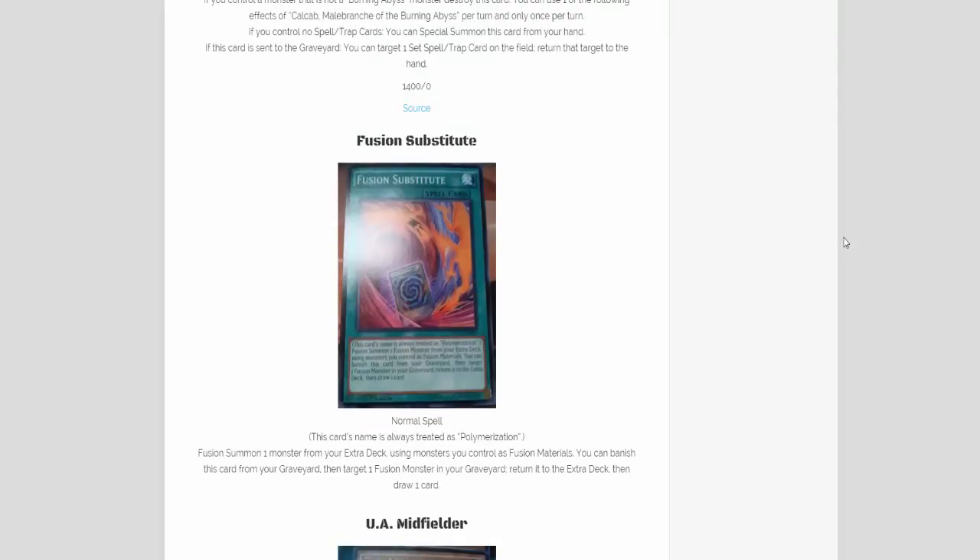We have the first one which is Fusion Substitute. It is a normal spell card and its effect is: this card's name is always treated as Polymerization. If you fusion summon one monster from your extra deck using the monsters you control as fusion materials, you can banish this card from your graveyard, then target one fusion monster in your graveyard to return to the extra deck, then draw one card.